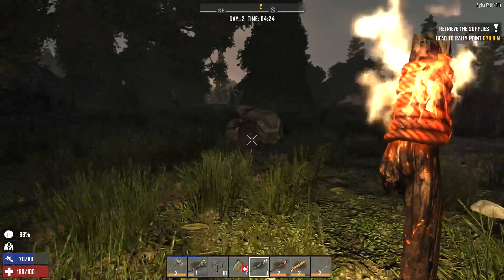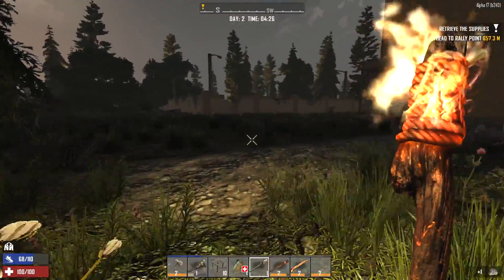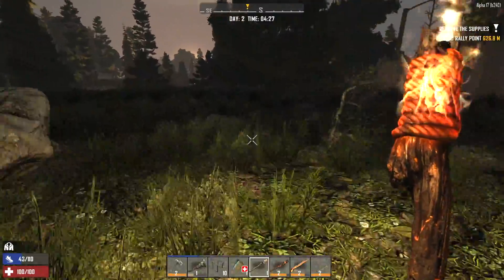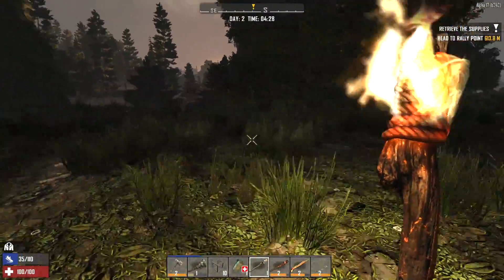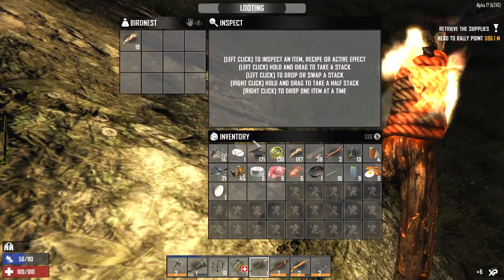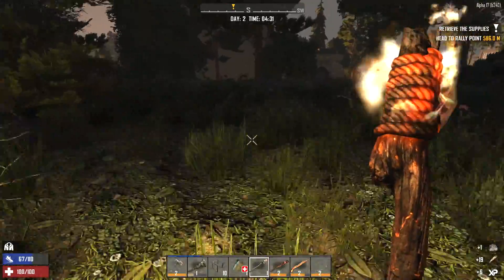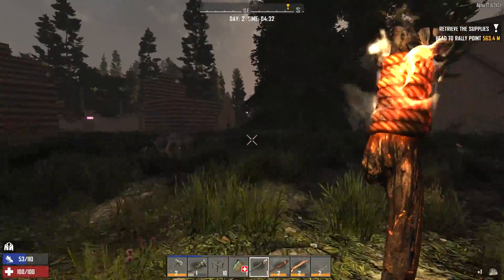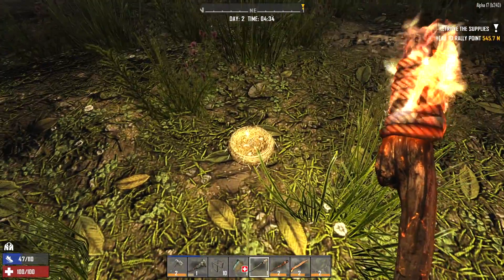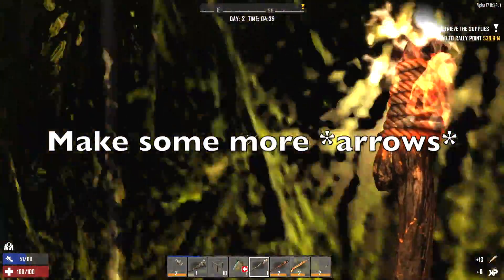I just said we don't need the torch — we might as well use it while we have it. I'm keeping an eye out for bird's nests because you can never have enough feathers or eggs. Well, actually you can have enough feathers — we almost have a full stack. We don't want to go above 250 because I'm not trying to keep two stacks of feathers, that's probably overkill. We need to get some wood and stone and make some more arrows, but we'll worry about that in a little bit.